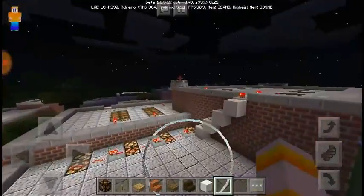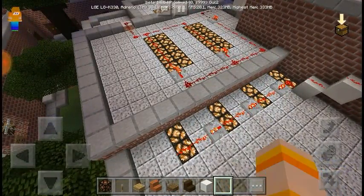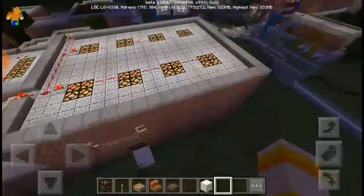Then we have the locker rooms. You can tell by this — over here is a hallway, if you see the lights right there. The locker rooms over here. Here's the genesium right here.